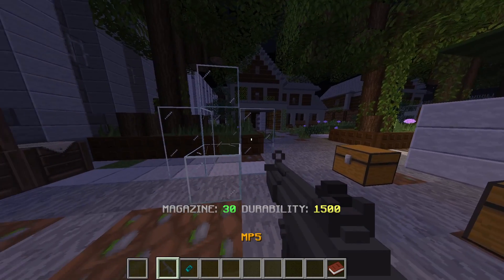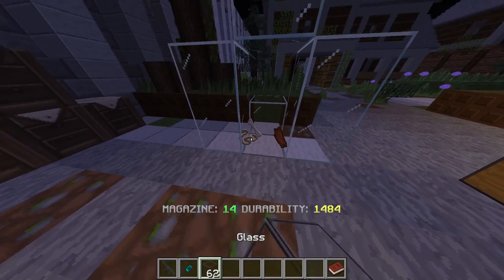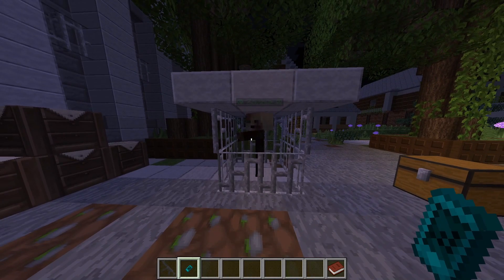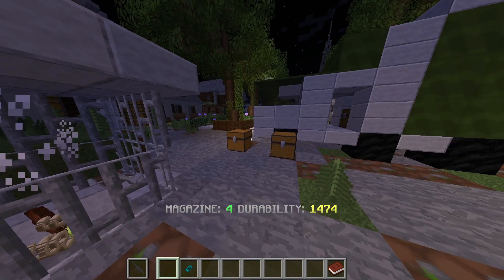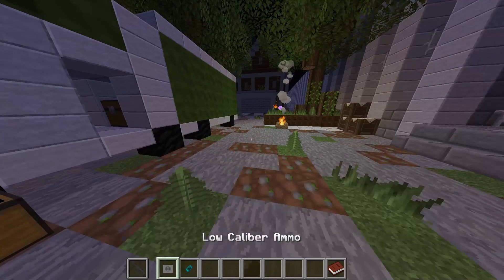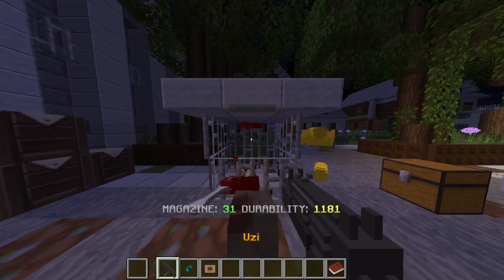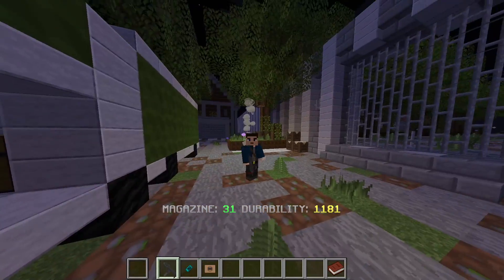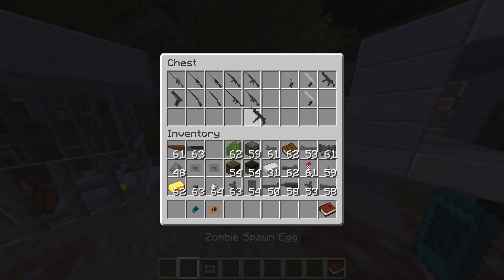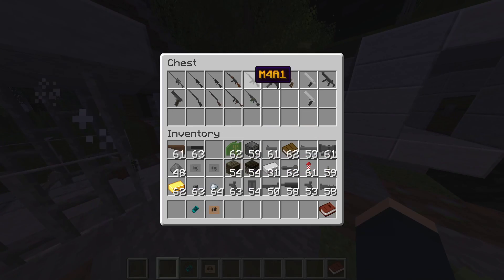Now let's start trying the rapid fire guns. First on the list is the MP5. Most of these guns can break glass, it appears. I'm going to change the setup. There you go — the MP5 in action, and it does low caliber ammo. And then we have the Uzi, which again has cool real sound effects. This is multiplayer friendly, so if you want to bring your friends on and shoot up some zombies, you can totally do that. Here's the AK.